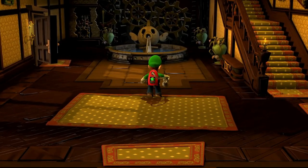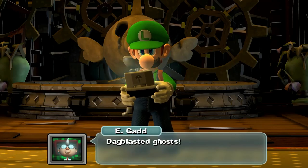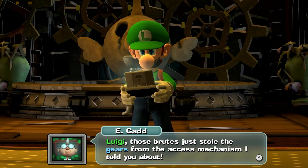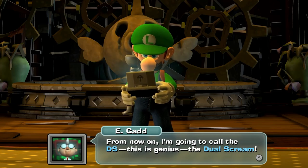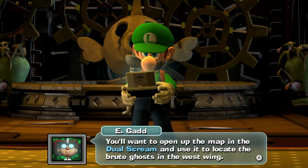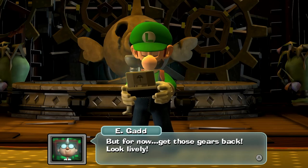He's calling. That blasted ghost — those brutes just stole the gears from the access mechanism I told you about. I used the periscope to find him, then you can use the map on the DS to hunt him down. The terrified look in your eye just gave me a great idea — from now on I'm going to call the DS the Dual Scream. Use the map in the Dual Scream to locate the brute ghost in the west wing. The map has a whole slew of features, so be sure to mess around with it later. But for now, get those gears back. Look lively.